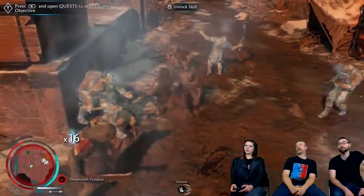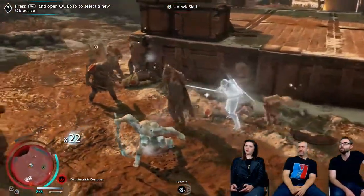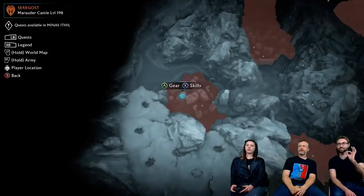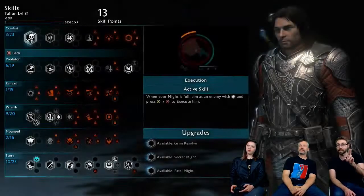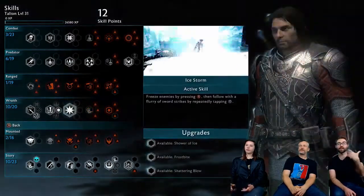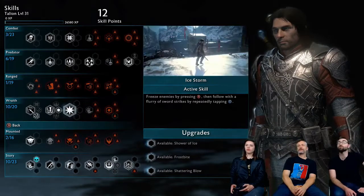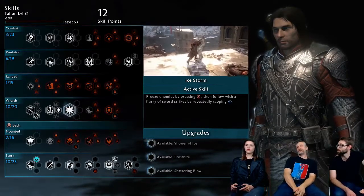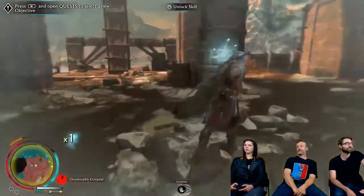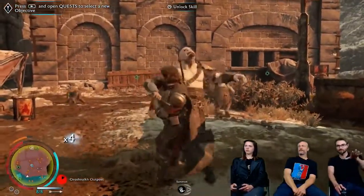There it is — and pause. You can see the frozen orcs standing there and starting to twitch as they begin to break free. We do have to unlock the ice flurry skill first. But this is a great example of skills working together. If we unlock the next skill — Ice Storm — that's the ability to freeze a guy and then add a flurry. It also applies to the freezing from Winter's Breath.